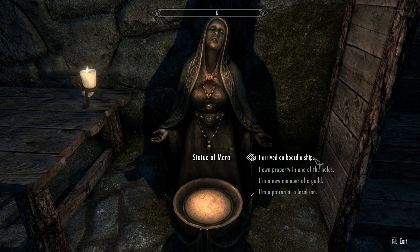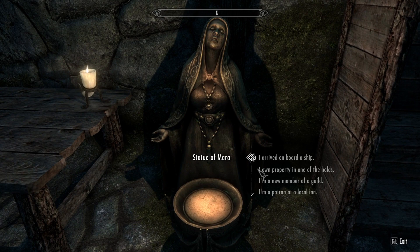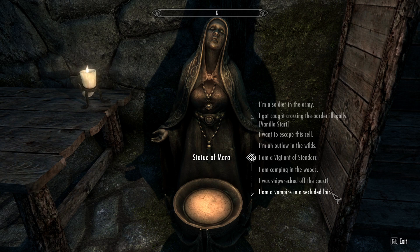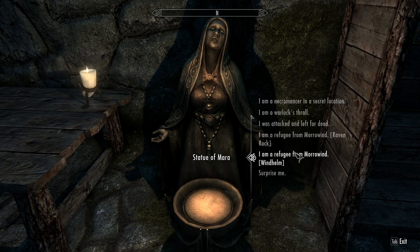Activate the Statue of Mara. So here it gives you a ton of options - I think this is really cool. You can basically choose where your origin is, like what kind of life you had prior to this. There's a ton of options: I arrived on board a ship, I own property in one of the holds, I'm a new member of a guild, camping in the woods, I was shipwrecked off the coast, I'm a vampire in a secluded lair, I'm a necromancer in a secret location, I'm a warlock, I was attacked and left for dead, I'm a refugee from Morrowind.